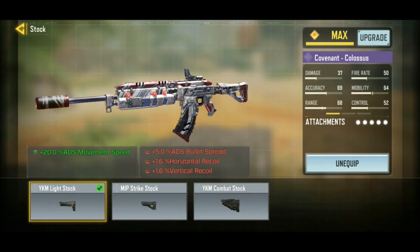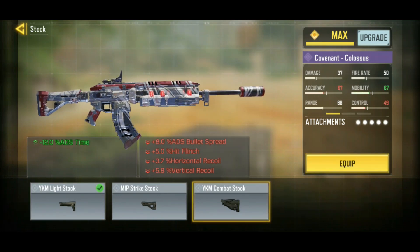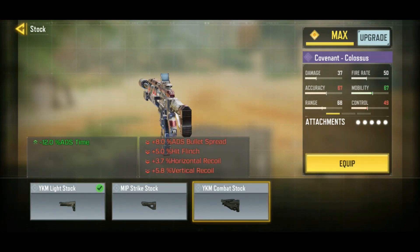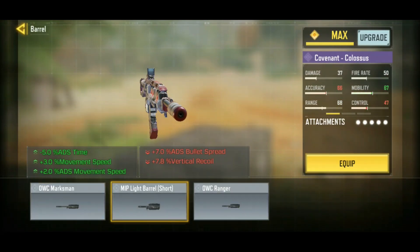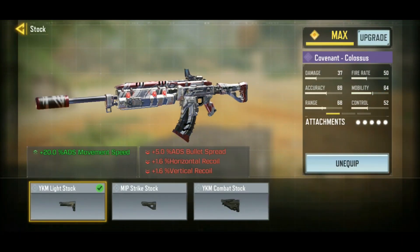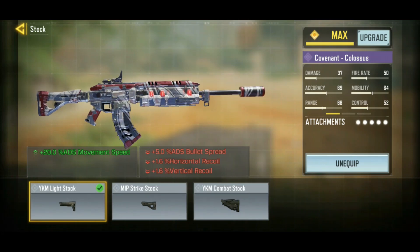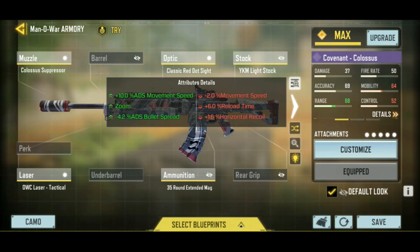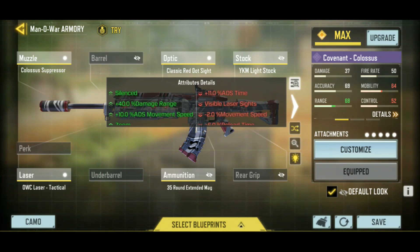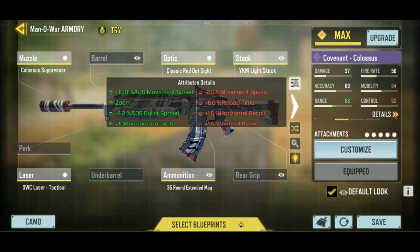I was looking for something to increase mobility. I could have thrown on the combat stock for ADS time, but that has a lot of downsides including recoil. There's also the light barrel, which also has some recoil downsides. So I went with the light stock because it only decreases horizontal and vertical recoil by 1.6. Looking at the overall stats, we've got some increase on movement speed. ADS time is technically a little bit slower, but we've kind of made up for that from the season buff.